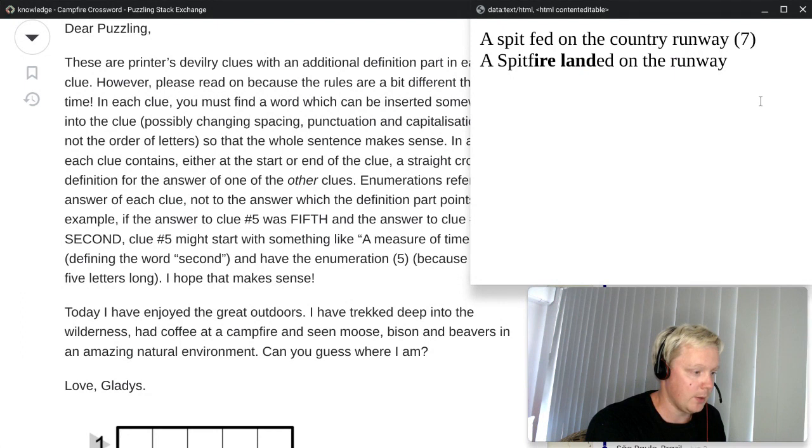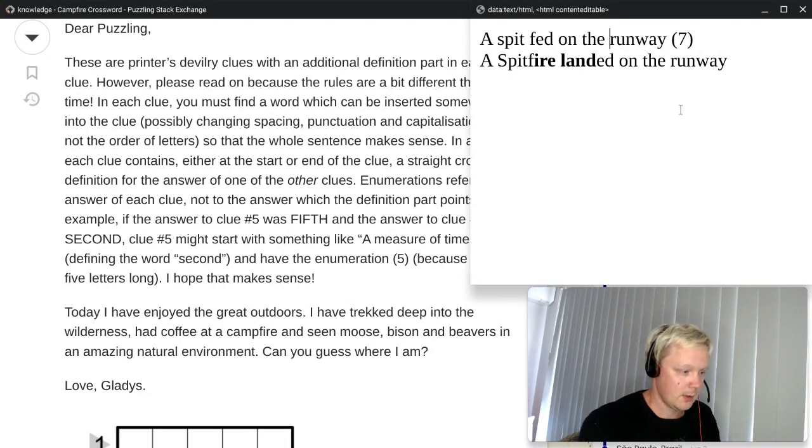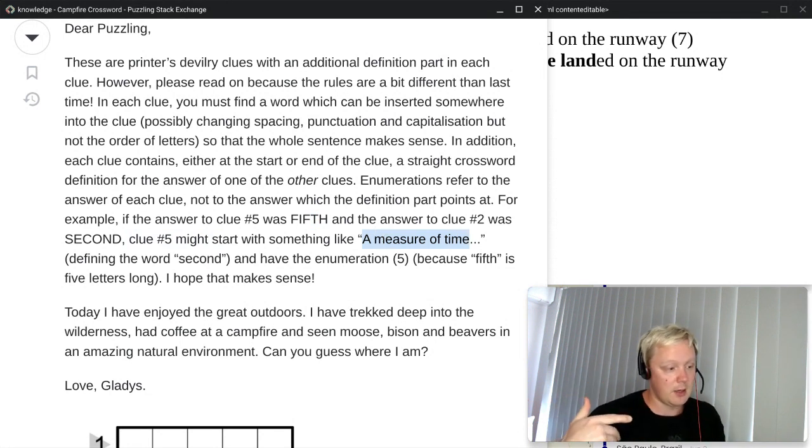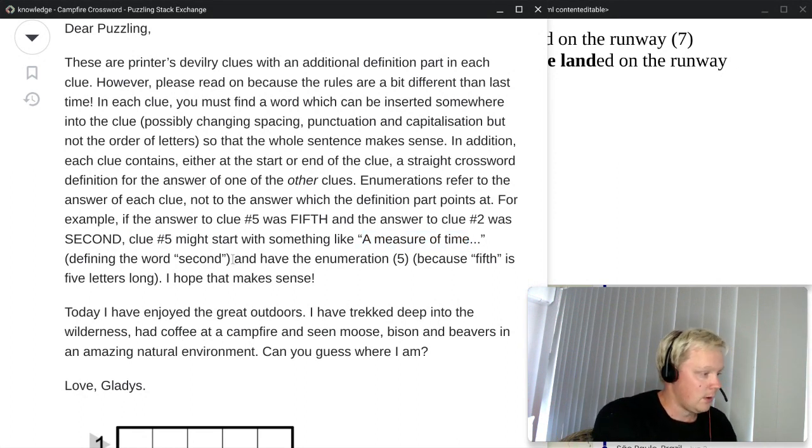Unlike last time, it's going to be either at the start or end of the clue — it can't be in the middle. Last time it could have been anywhere. So the definitions are something we're going to have to look for. And then we have some clarifications: enumerations refer to the answer of each clue, not the answer which the definition part points at. For example, if the answer to clue number five was 'fifth' and the answer to clue number two was 'second,' clue five might start with 'a measure of time,' because a second is a measure of time. Clue five would contain a definition of answer two. Sounds more complicated than it is, but let's go through it when we start solving.